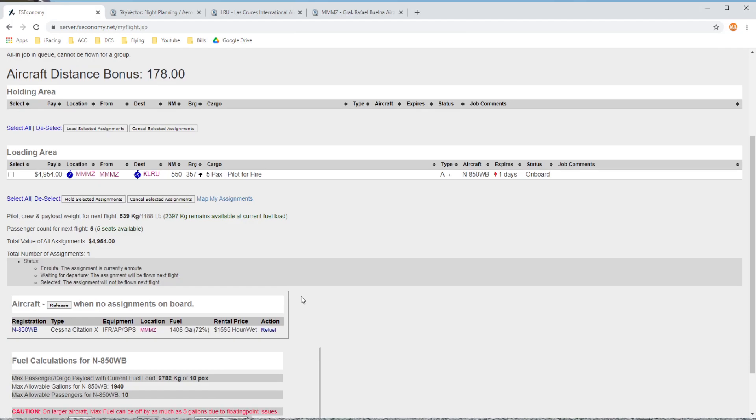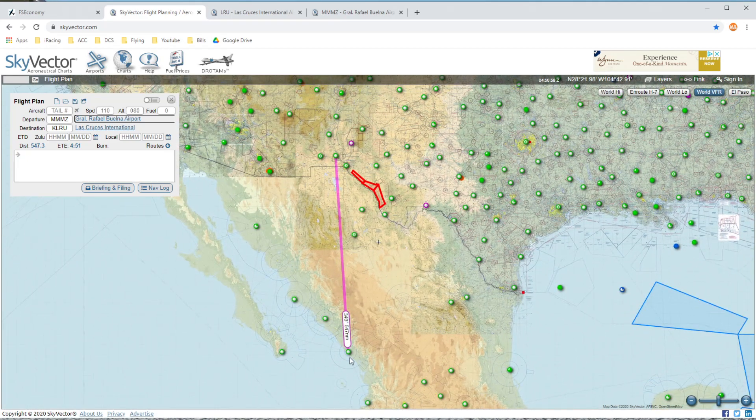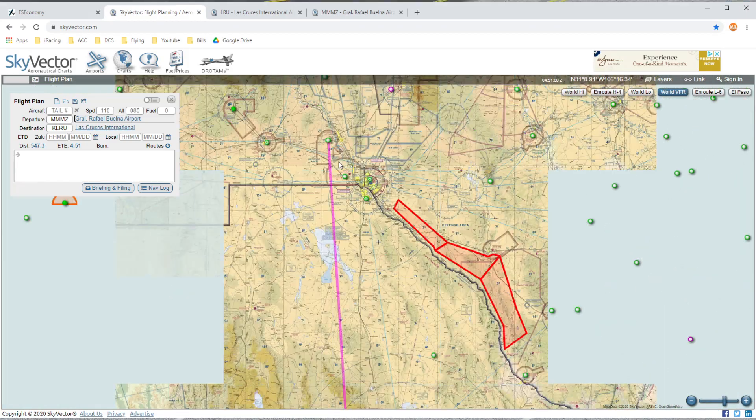FS Economy has us flying the Citation 10, but it doesn't really matter. We are in the CJ-4 and it is assigned to the Citation 10 in FS Economy. Hopefully they'll add a CJ-4 to FS Economy so you can actually fly as the CJ-4. This creates situations like the aircraft showing 1,400 gallons of fuel on board, when our CJ-4 can only hold about 860. So we'll be flying on full tanks for the flight today, with just five passengers for a pretty short flight.